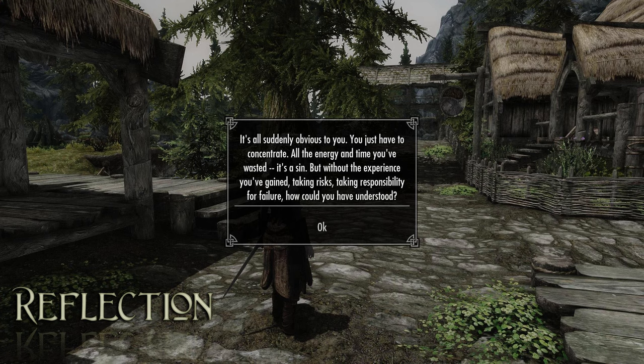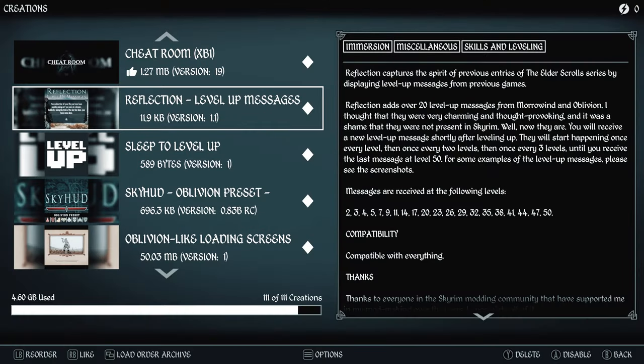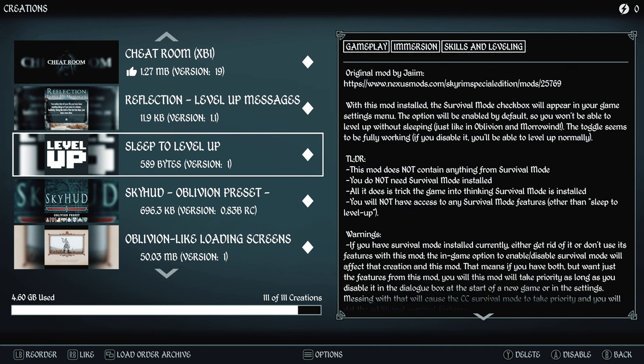Reflection captures the spirit of previous entries of the Elder Scrolls series by displaying level up messages from previous games. It adds over 20 level up messages from Morrowind and Oblivion.